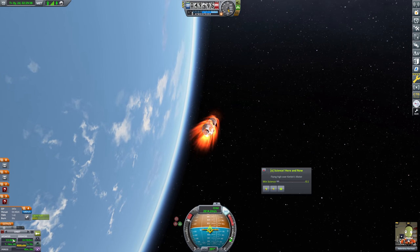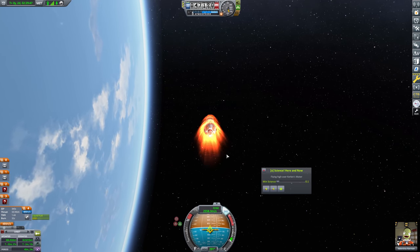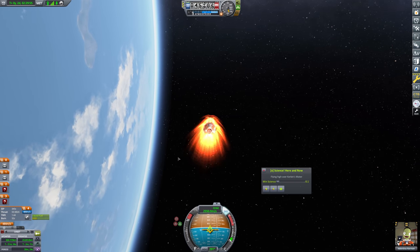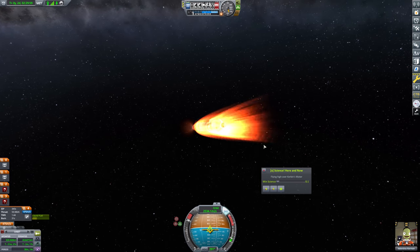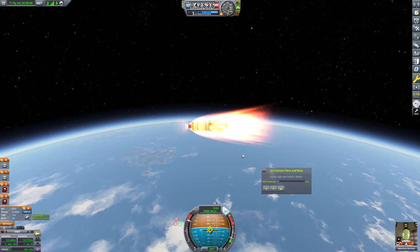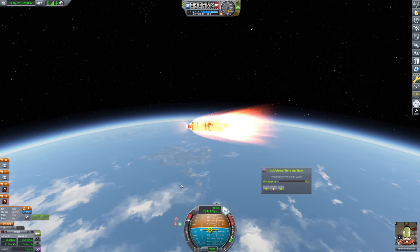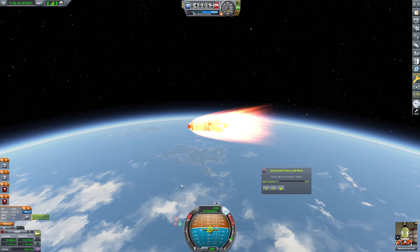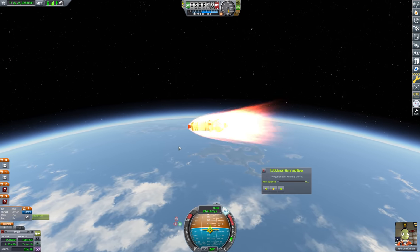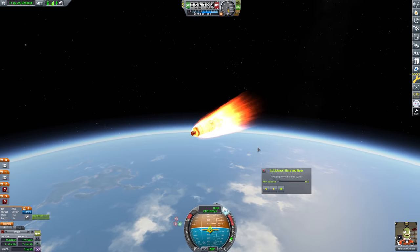We can just continue to burn pure retrograde for the time being, until such a time as we have 10 seconds left in our tank. We're burning almost entirely off of the apoapsis at this time, although time to periapsis is increasing, so I'm going to cut the burn for a moment. We're definitely moving pretty quick, there's no doubt about that. We absolutely need to continue to burn — this is a quick re-entry, that's for sure. Our apoapsis has dropped down nicely, and we're going to keep 10 seconds of burn left in the tank as a margin.